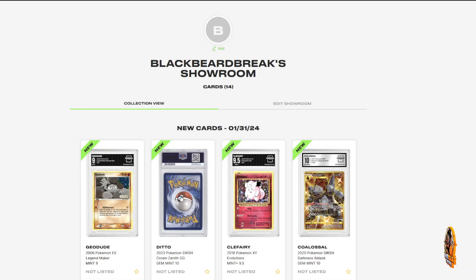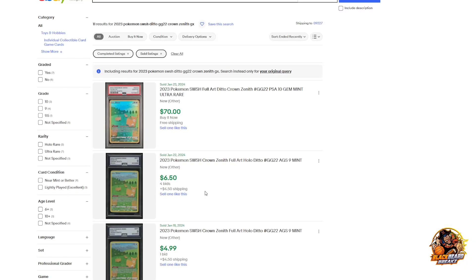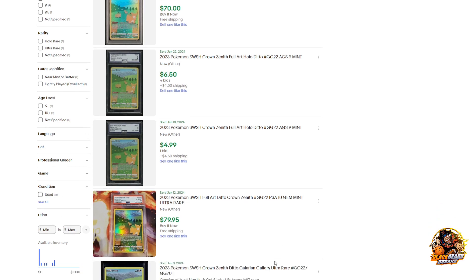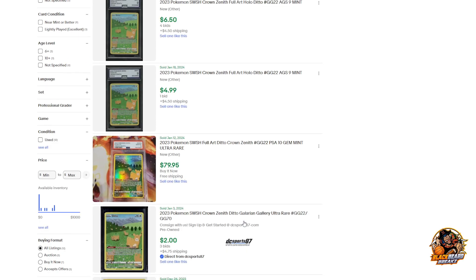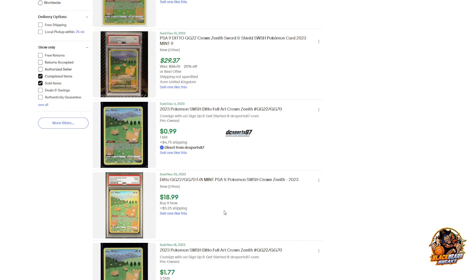You can't really look at these things — this might be more realistic at 25, but that's still probably high. One sold for $70 PSA 10. Full art Ditto Crown Zenith — this is shown as being an ultra rare. Of course, who knows what it really is. This is an AGS 9 — what is AGS? I've heard of that before. That's only $5. A PSA 10 for $80. A 9 for $30, a 9 for $19.